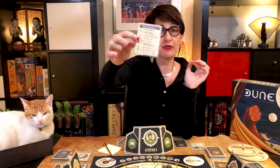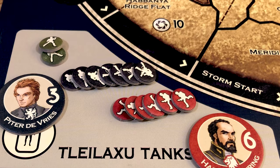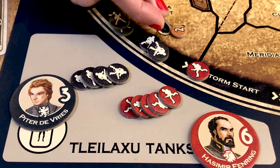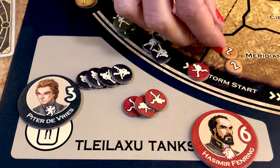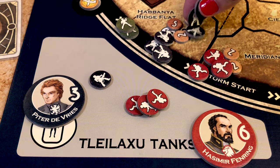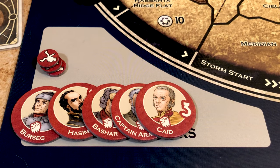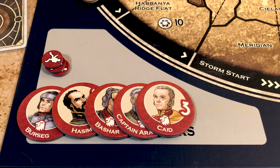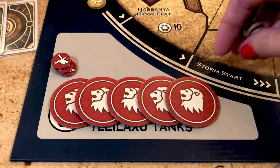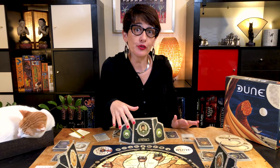The fifth phase is the revival phase, where players can reclaim up to three forces and one leader from the Tleilaxu tanks. Some forces are free as stated on the player sheet; others cost two spice per force. The Emperor can also pay for an extra three forces for his ally. Revived forces are placed in reserves, not on the map. A leader can only be revived if all five leaders were in the Tleilaxu tanks — pay the leader's fighting strength in spice (for example, three spice). To revive a leader again, all leaders must have died a second time; flip the leader face down to track this. All spice paid during the revival phase goes to the spice bank.